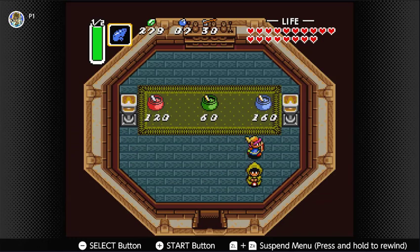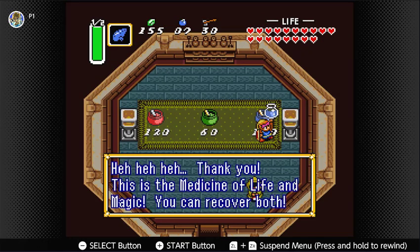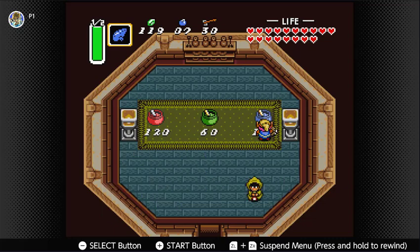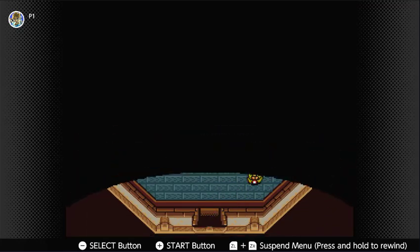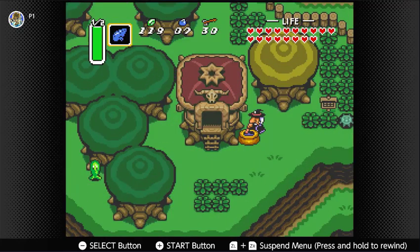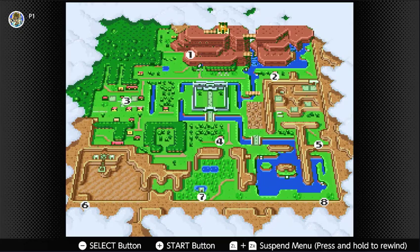It's 160 for these. I don't feel like getting a green potion at this point because two blue potions are better. So let's add that to the list of things to do — get some more rupees, which will not be hard because we just have to go back to the Village of Outcasts really.